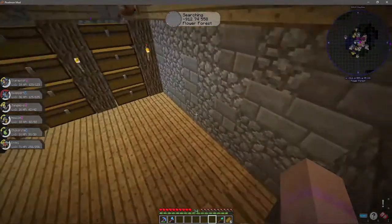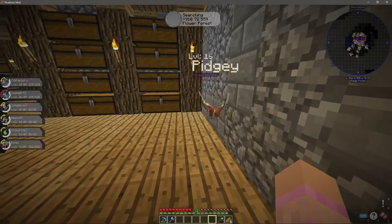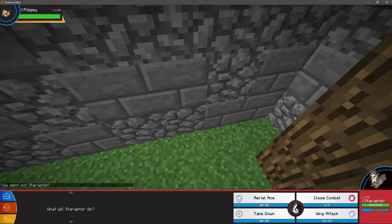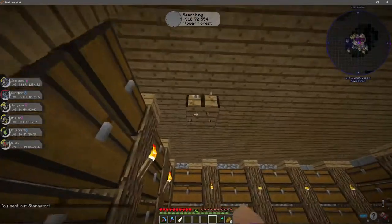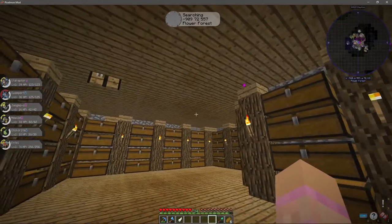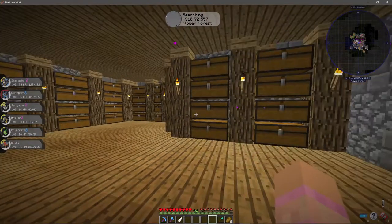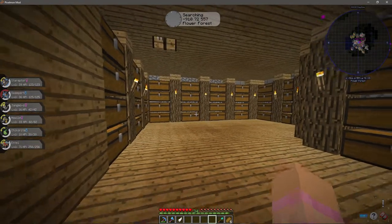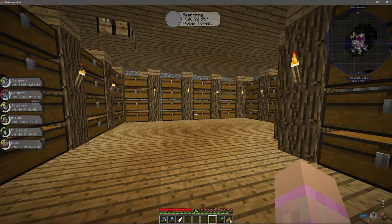But yeah, this is my vanilla chest room. Onwards — we've got downstairs which is chest room number two. Why are you down here, how did you get down here? I'll put you out of your misery, buddy — there you go. So this is chest room number two; we need to add another workbench, one in each corner.